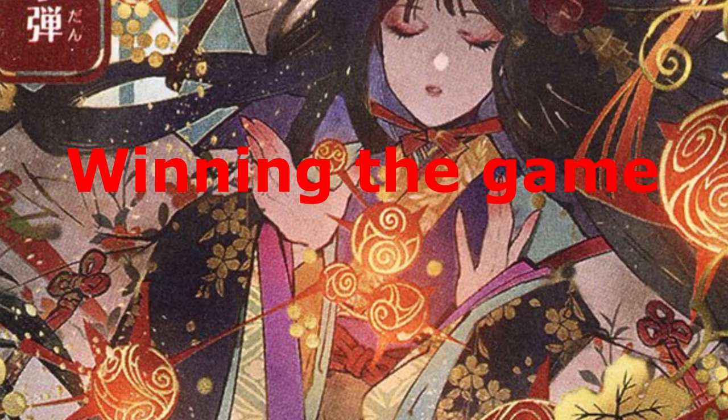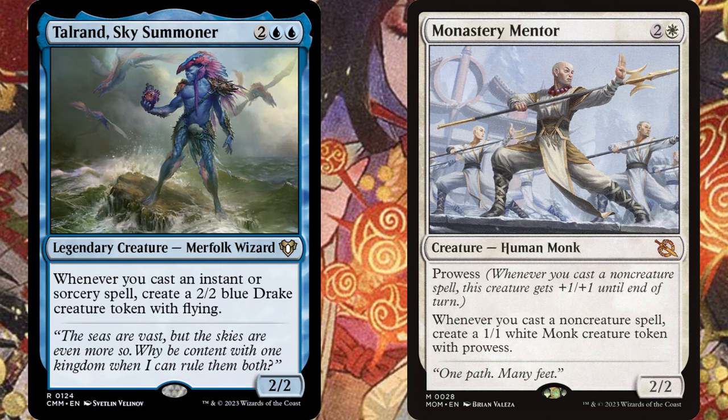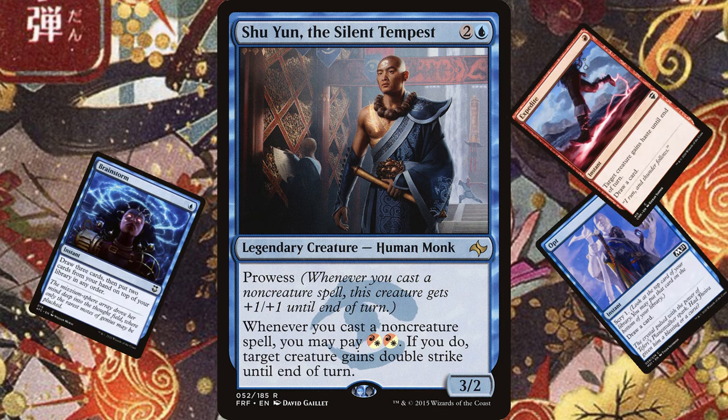So you have cantrips, big value spells, and cost reducers — but how do you actually win? This depends on where you want to take the deck. You could go for a Storm finish where you try and cast many, many spells in one turn with something like Aetherflux Reservoir or Tendrils of Agony to finish off the table. You can also win with creatures — cards like Tolerand or Monastery Mentor can turn a ton of spells into a lot of creatures. Primalist creatures in general can be really scary with a handful of instants: you attack with what might be a 3/2, but then instant, instant, instant, and suddenly it's huge.